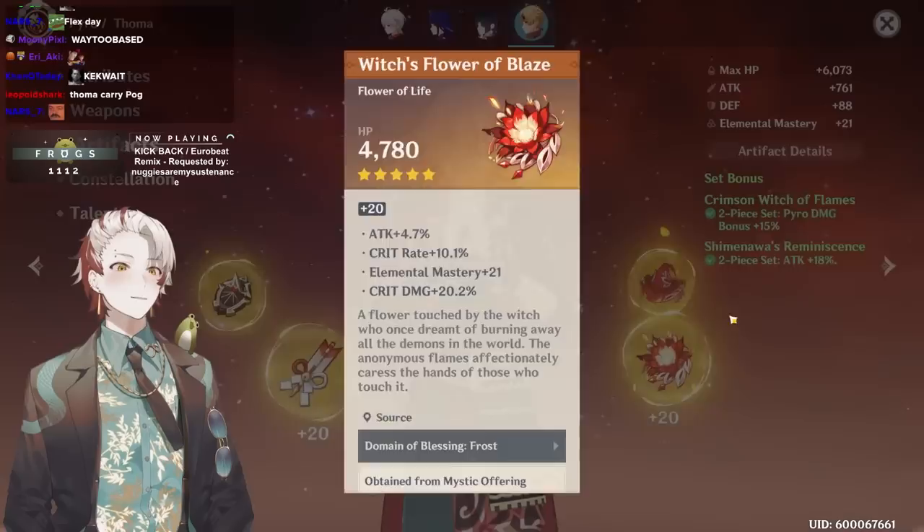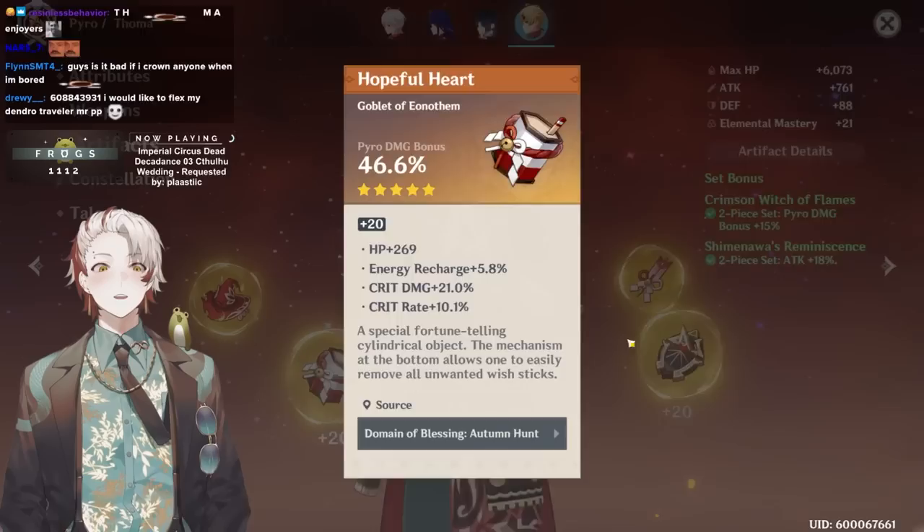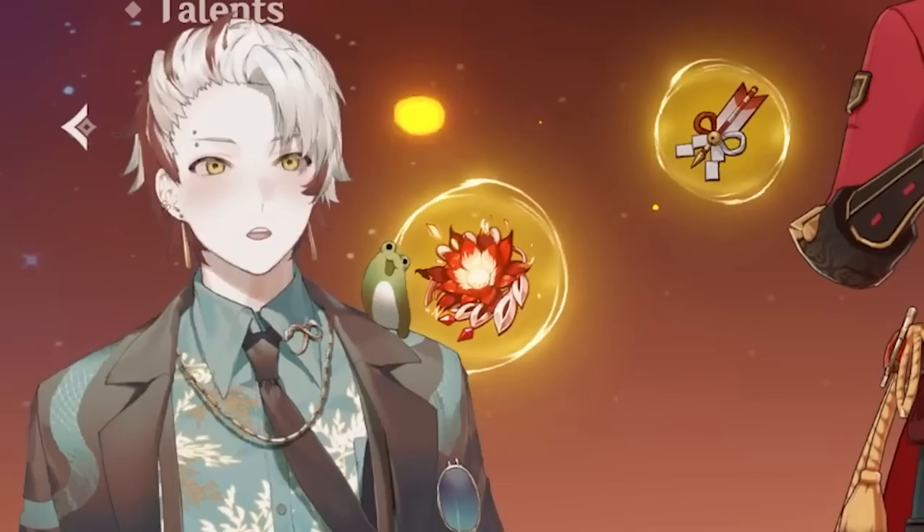11 recharge there, some HP and some crit. Attack percent Gilded off-piece, fair enough. Why does everyone have this? This flex day — how many people have better pyro damage goblets than I do, man? It's not even that good but I respect it. Nice build, I like it.